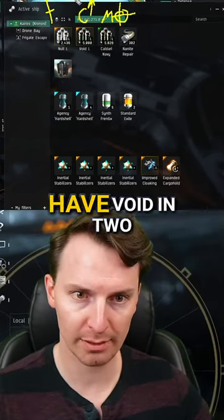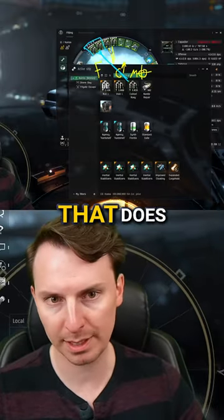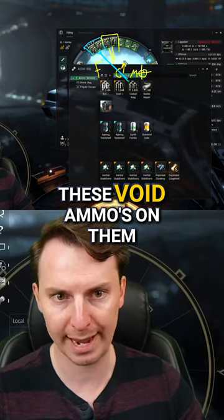Typically what I'm going to do is have Void in two of my guns and Antimatter in another two guns. And if there's a bigger ship that does a bunch of stuff, I'm going to put Void ammo on them.